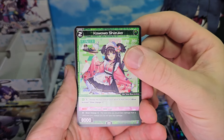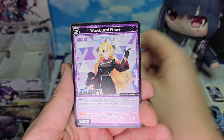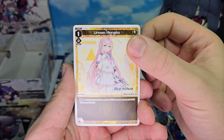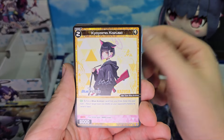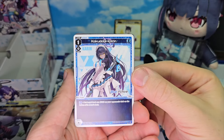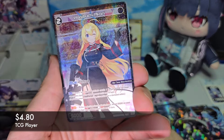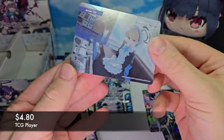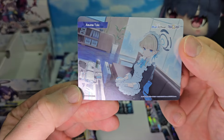Asuma Toki, Kawawa Shizuko, Wanibuchi Akari, Urawa Hanako, Koyama Kazusa, Katsudate Karin, and a Wanibuchi Akari. With a bond of Asuma Toki.